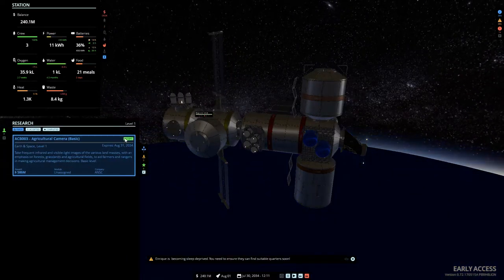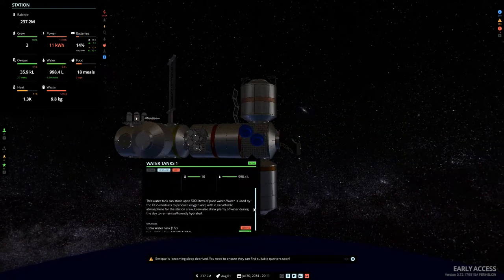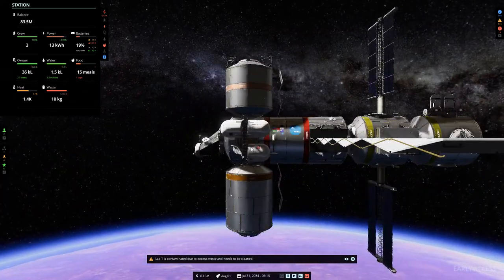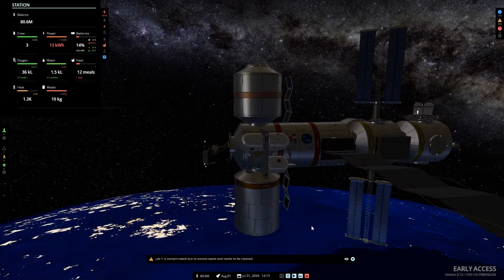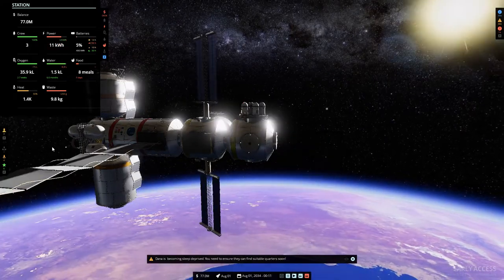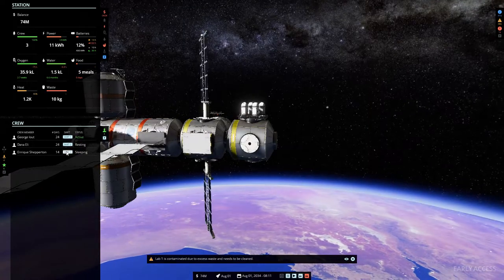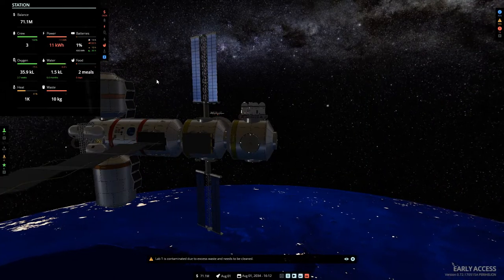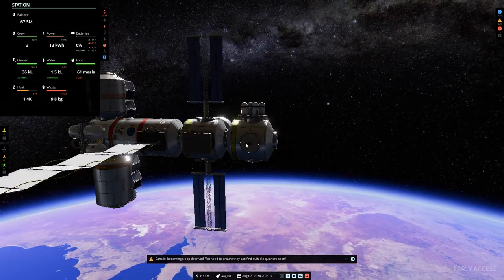We've got some more research we can do - 586 million for this one. So yeah, we're kind of just ticking along and because we're adding more things we're using more power. Excess waste needs to be cleaned - there's one of those over here, 500 million for this. That could be a problem. And we've got three crew members now - I didn't realize that! Our batteries are almost out of power again. There's another shuttle - it didn't take any of the waste, which was a bit mean.